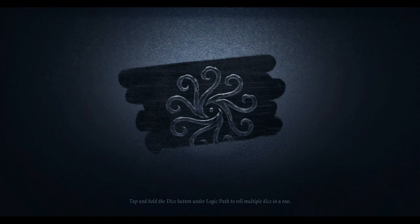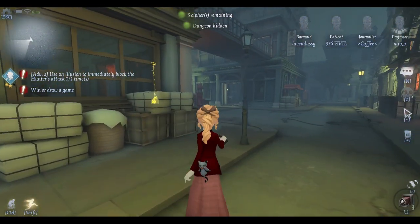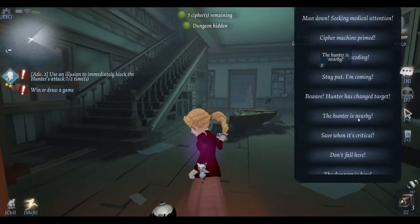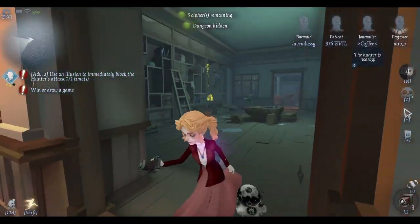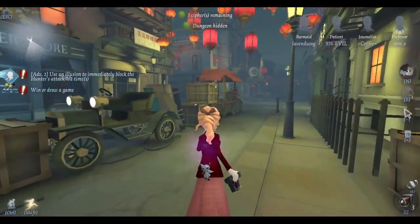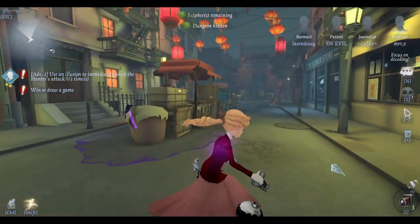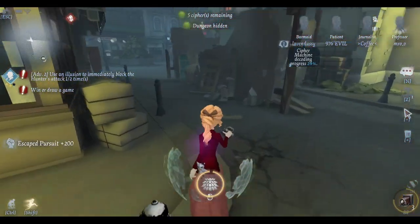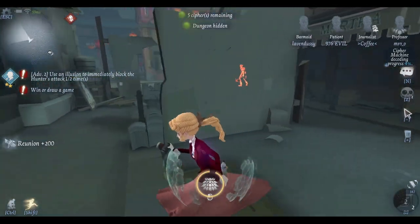We're in the match now, hopefully it goes well. Time to decode - oh, he's coming towards me. I'm gonna teach you how to kite with Journalist. Always look behind you when you can. You get a speed boost when Orpheus gets hit.